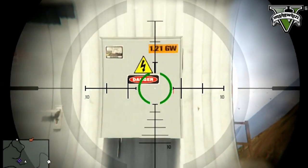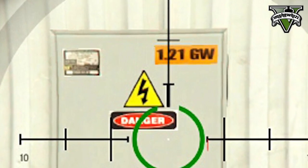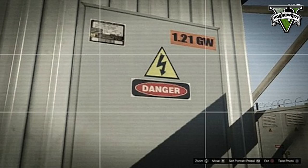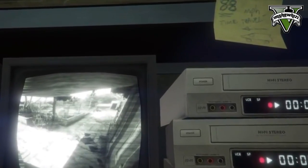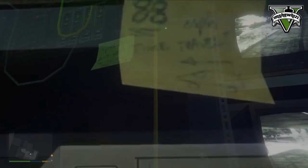Also, 1.21 gigawatts of electric power is needed to time travel. So we need to power the Space Docker in some way — maybe by lightning, maybe with the rail gun, I don't know. But we will look at that later when we actually get the Space Docker. This little letter is the proof: 88 miles per hour, then the text 'time travel' with a car under it.